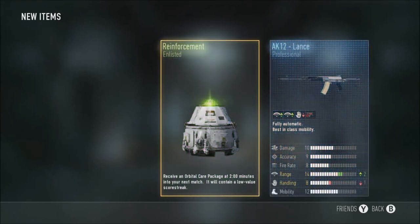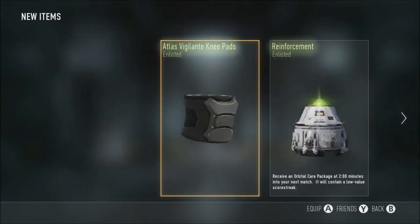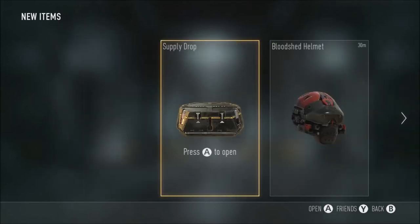Singular supply drop - reinforcement care package, AK-12 Lance which is quite decent but I've already got it, and some shitty knee pads. I'm probably never going to use those. Another singular supply drop.